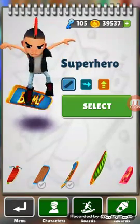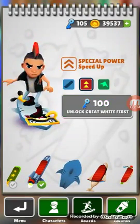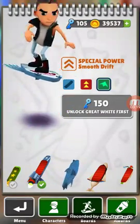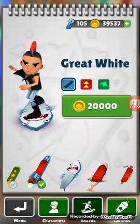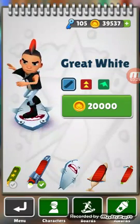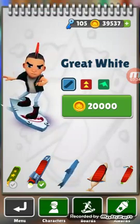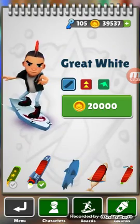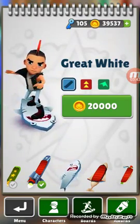Let's go with Spike. Today we're gonna be buying the Great White. We also got the upgrade — we're probably gonna get the upgrade for it, maybe not this one yet, we'll get that one soon. Otherwise, let's get started. I have 39,537 coins and I want 105 keys, so let's buy the shark.